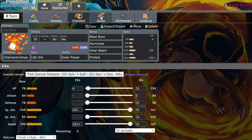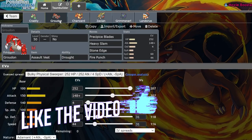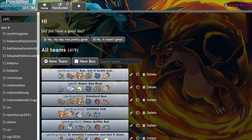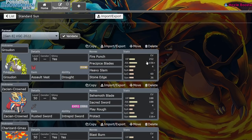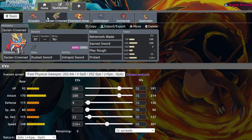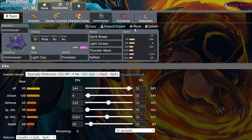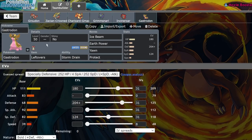Renyu Sun's going around — or as I like to call it, 'that team.' It's the team that's just annihilating everything. Standard Sun here: Assault Vest Groudon, Zacian Crowned, Life Orb Charizard G-Max, Grimmsnarl, Incineroar, and a Gastrodon.